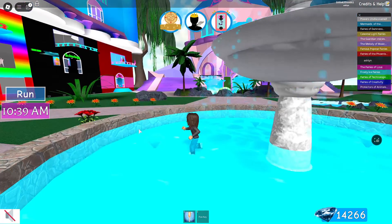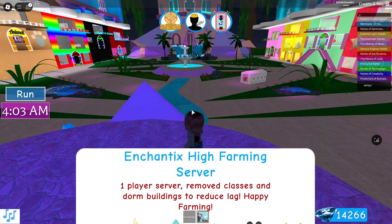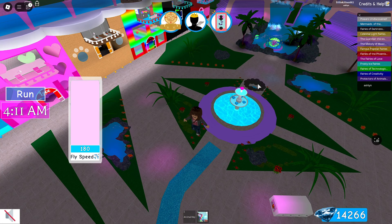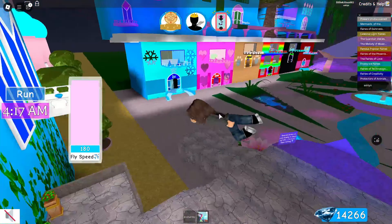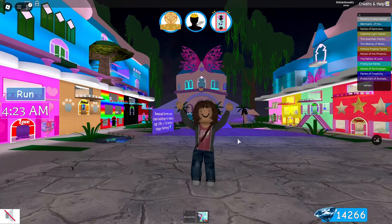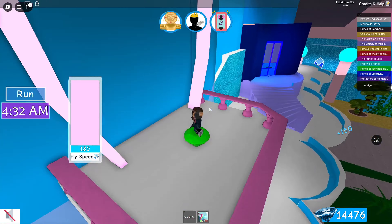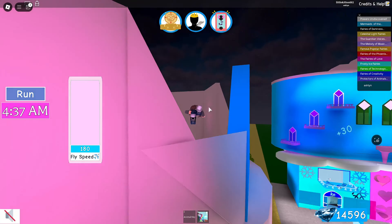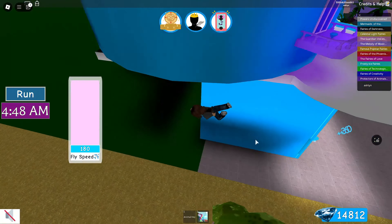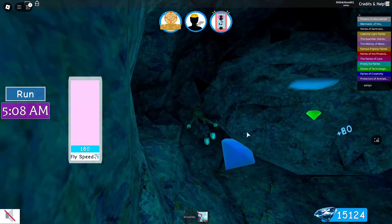Once you've done all that, switch servers and go back to the private server to reset all the diamonds. After resetting, all diamonds respawn — including the red diamond, the pink diamond in the mermaid pool, and all the dorm diamonds. The dorm diamonds take about the same time to spawn as the red diamonds, which is why I prefer to switch servers and start over. You just do the same exact routine over and over, reloading the server — that's how I've been able to make 14,000 diamonds. Royal High inflation is real!